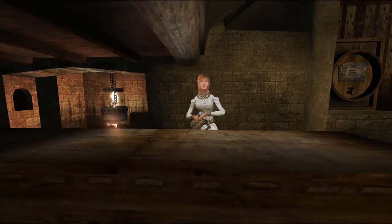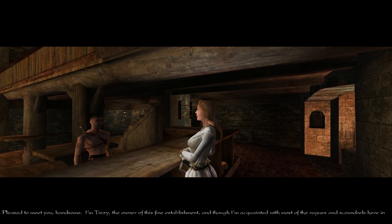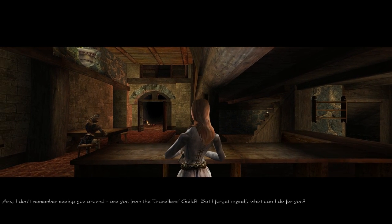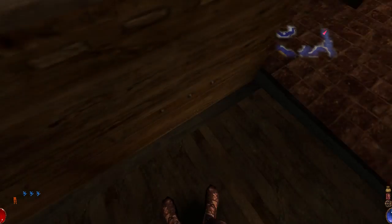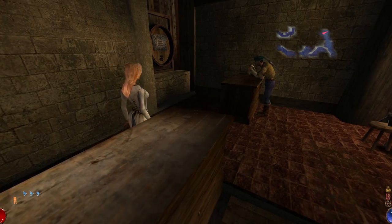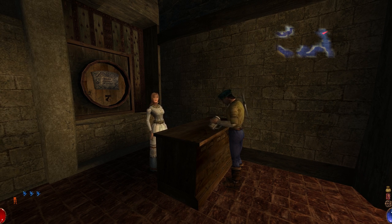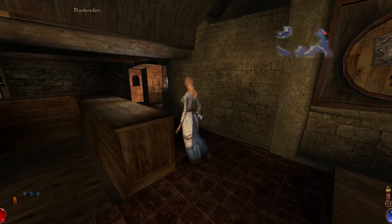My name is Amshigar. Pleased to meet you, handsome. I'm Tizzy, the owner of this fine establishment. And though I'm acquainted with most of the rogues and scoundrels here in Arx, I don't remember seeing you around. Are you from the Traveler's Guild? What can I do for you? Nothing in particular right now. How much for a drink? Just two gold for our finest, sweetheart. I feel very short - it's simply higher back there. Amshigar, you need to speak up. I can barely hear him. That conversation made no sense.